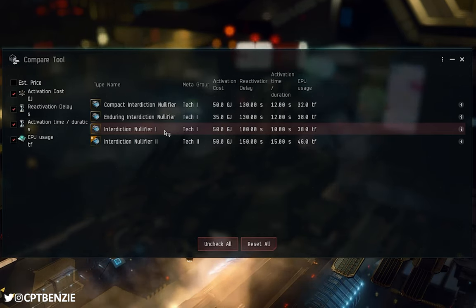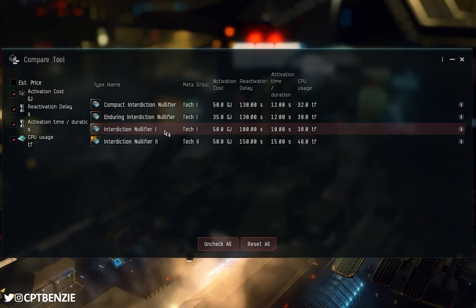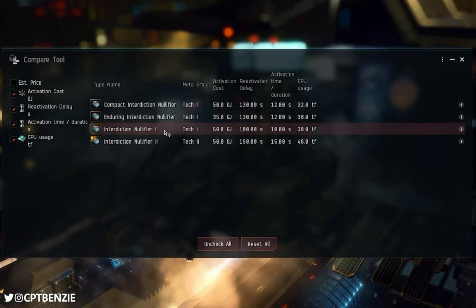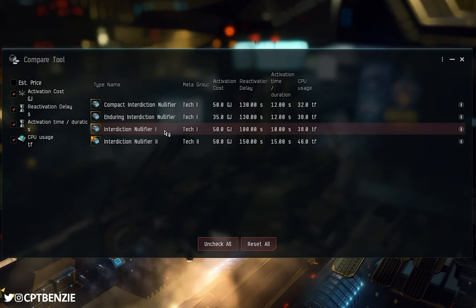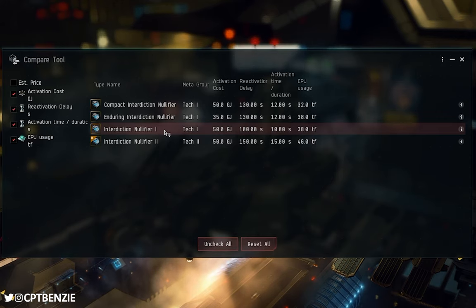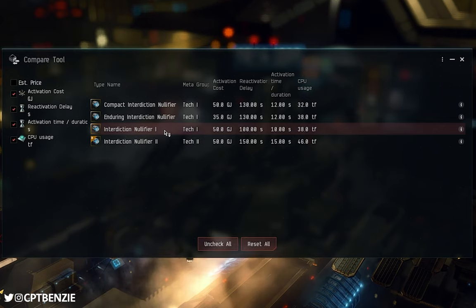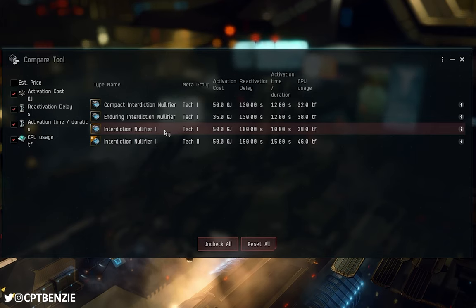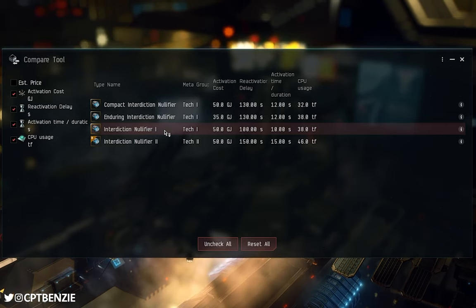But those are just my thoughts and opinions. If you are using interdiction nullifiers on your ships, I'd love to hear what ships you're fitting them to, which interdiction nullifier you're using, and why you prefer that particular type. I'd love to know what I'm missing when it comes to, for example, the Enduring interdiction nullifier — to me the most curious of these. Between the Compact and the Enduring, I'd wholeheartedly prefer the Compact for easier fitting. Otherwise, thank you for watching, hopefully now you understand interdiction nullifiers a little better, and maybe this will save you from an interdiction sphere in the near future. Happy sailing, and see you in New Eden!